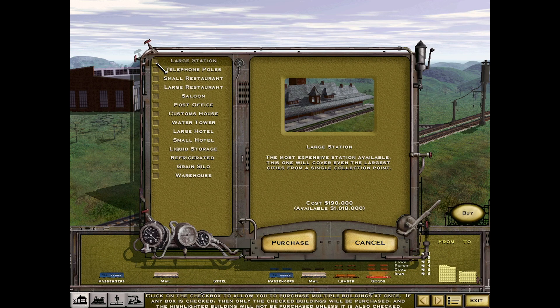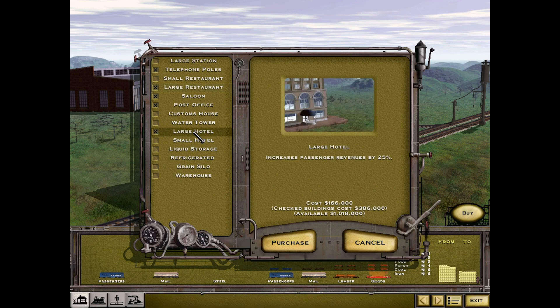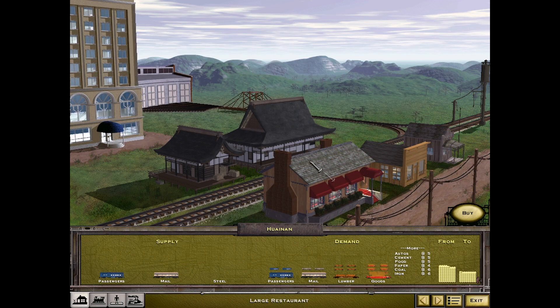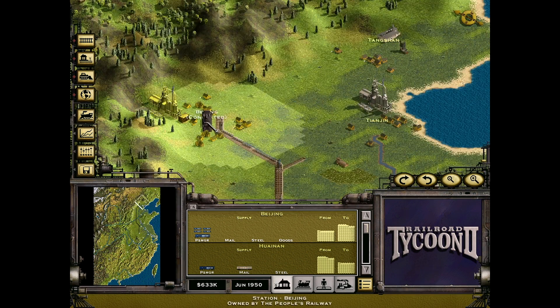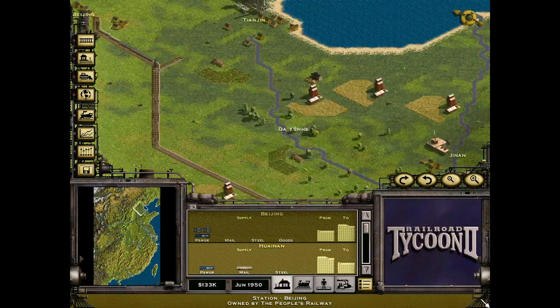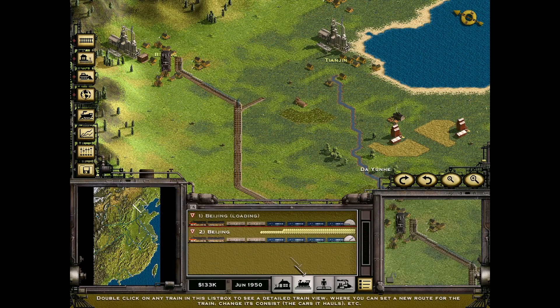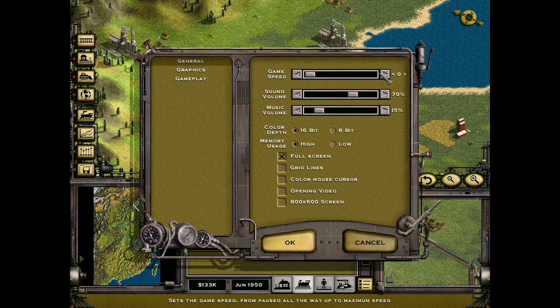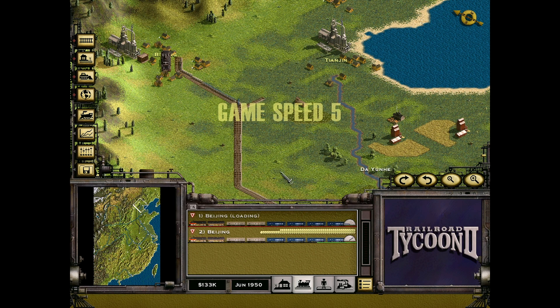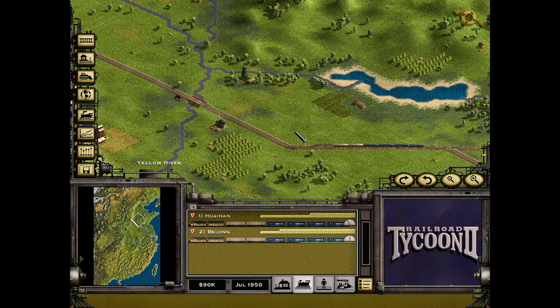Let's get some infrastructure going. We're gonna get telephone poles, large restaurants, saloon, post office, large hotel. This will give us a total boost of 45% to passenger income, and stuff will happen faster on the stations. Then we'll do the same at the other station — saloon, post office, large hotel — and throw in a roundhouse as well. Now passenger revenues will increase by 45%, so it would make sense to fully load passengers — which we will do more in the future.